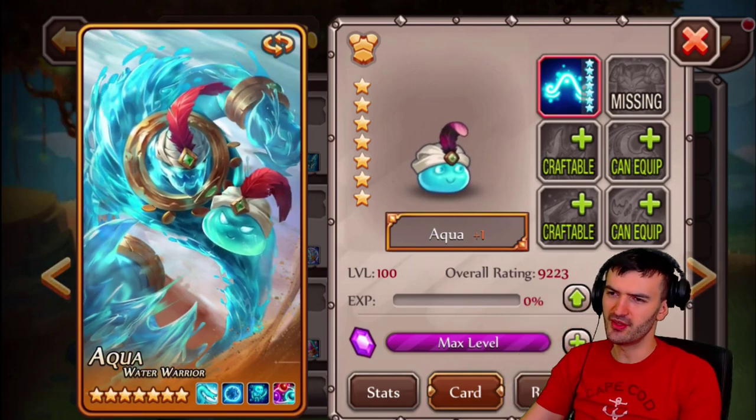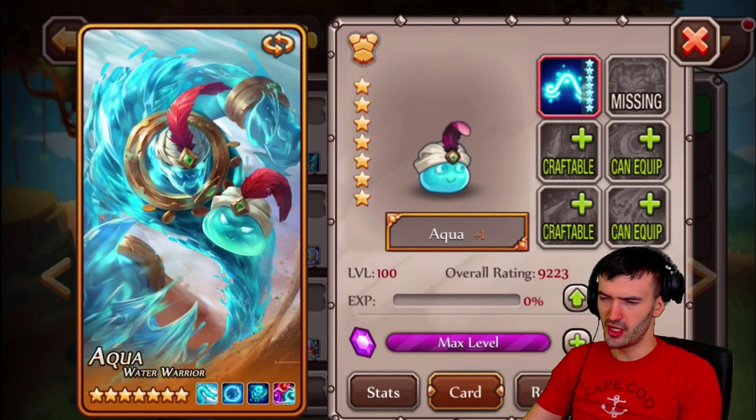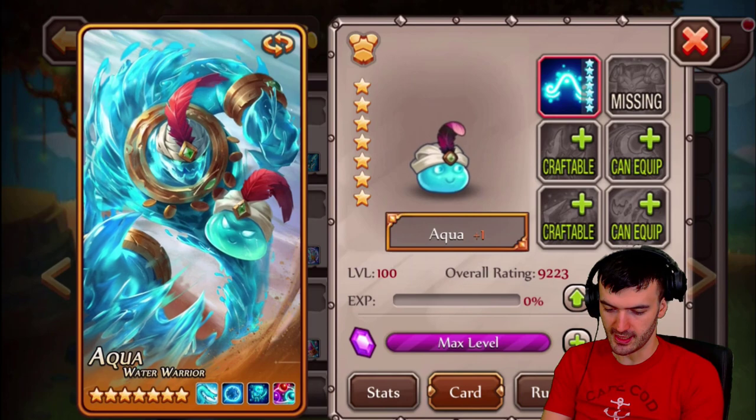Way to go, Lilith. Great job on the skin. That looks phenomenal, way better than before. My Aqua has orange plus one, so I could get him to orange plus two depending on what this ability is gonna be. Let's take a look first.